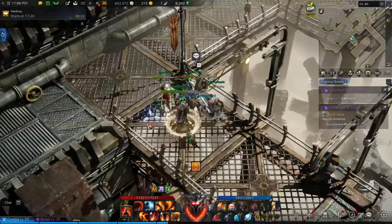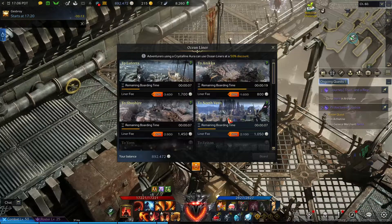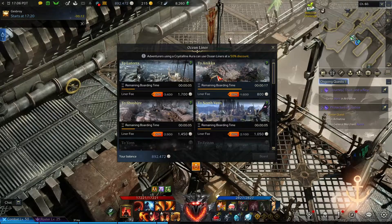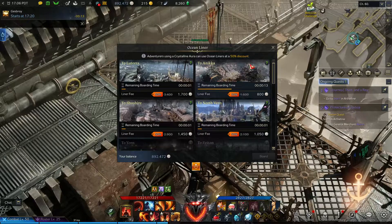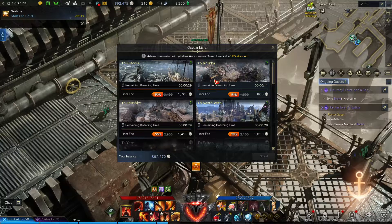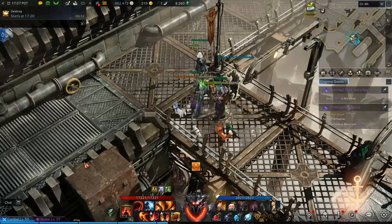So for example I'm here, I need to click this, and then yeah I go — it costs silvers. So yeah, it's cheap and all. That's it guys, see you around, thanks for watching, peace.